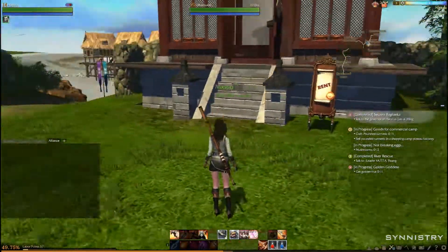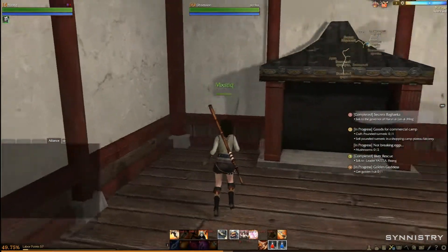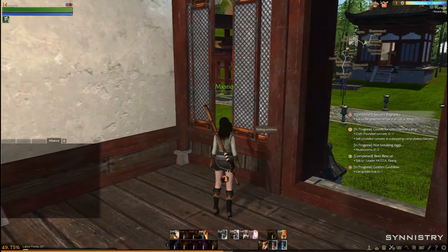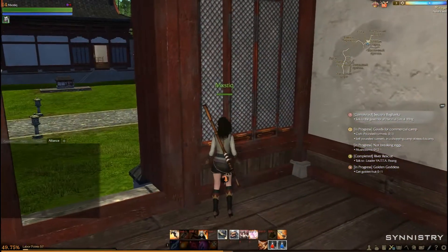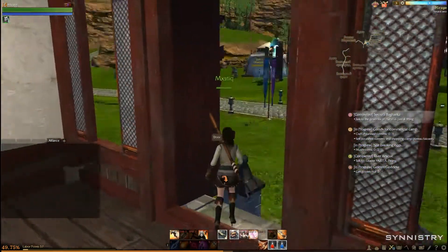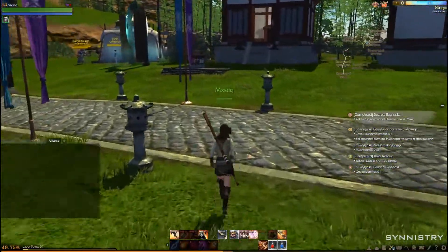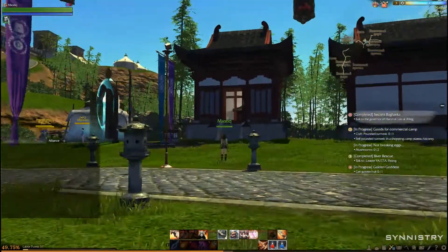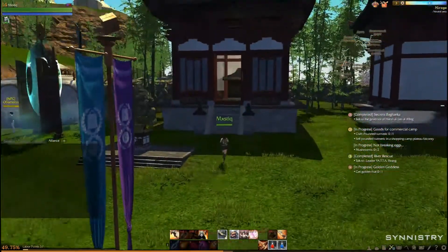One of the benefits — and I'm not exactly sure how it's going to work in the English version — the window's open, is that not badass? Another reason, other than the farming, as to why you want a house is because you can put a bed in your house. And when you put a bed in your house, you see at the bottom left-hand corner where you see labor points? Because labor points are the amount of points you can use for crafting.